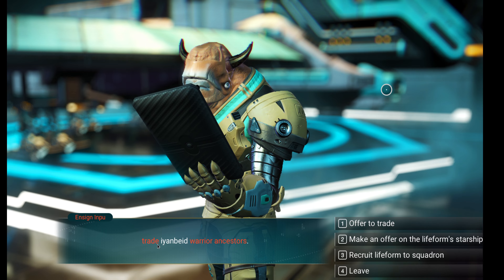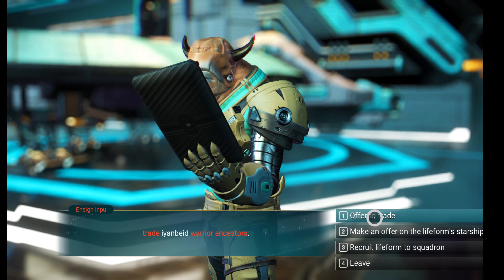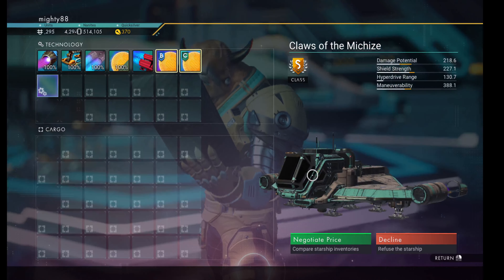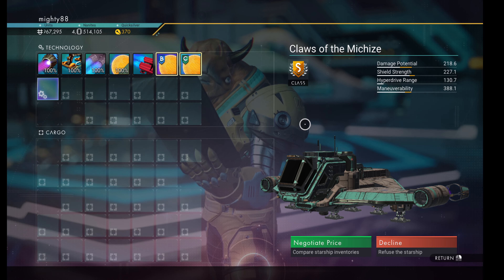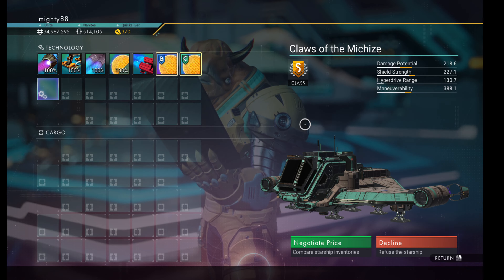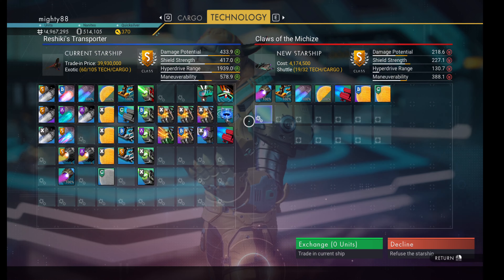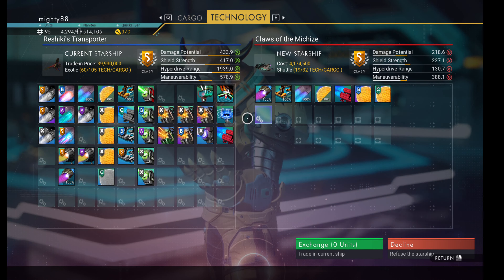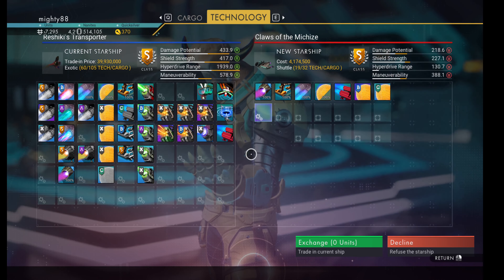S-Class. I'm going to show you here. S-Class Shuttle — Claw of the Mitches. Alright, there are some stats on it. Of course it's not upgraded or anything.